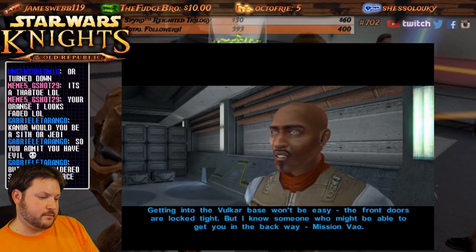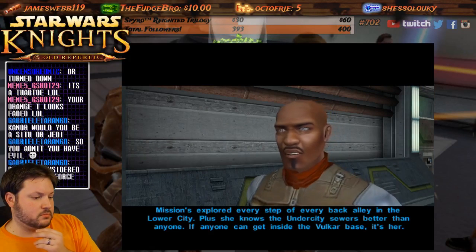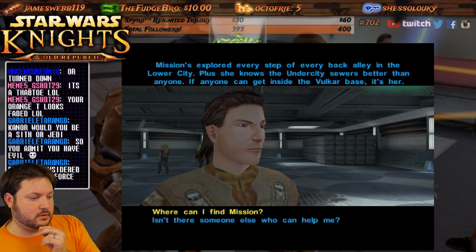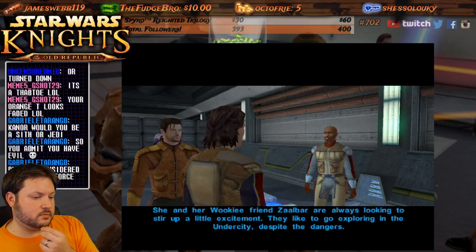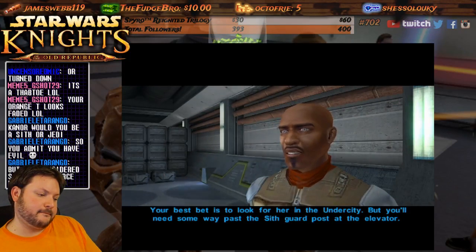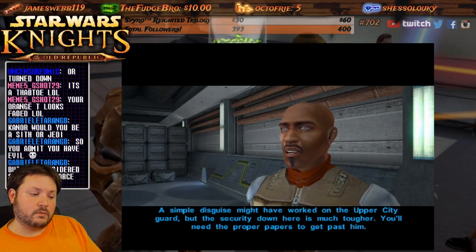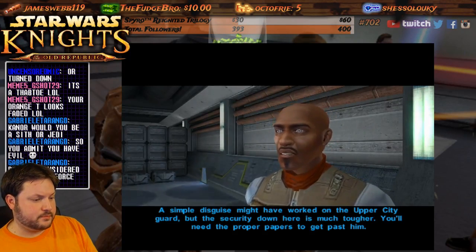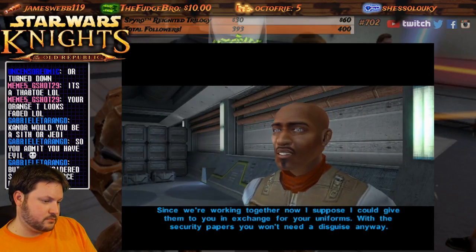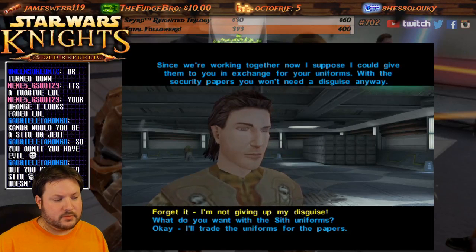'My mechanics developed an accelerator for a swoop engine — a bike with the accelerator installed can beat any other swoop out there. But the Vulkars stole the prototype and plan to use it to guarantee victory. You need to break into their base and steal it back.' 'Getting into the Vulkar base won't be easy — the front doors are locked tight. But I know someone who might be able to get you in the back way: Mission Vao.' 'You can't be serious — she's just a kid!'